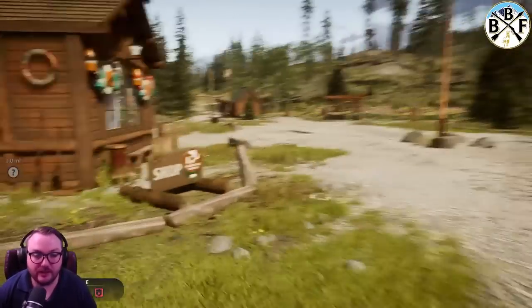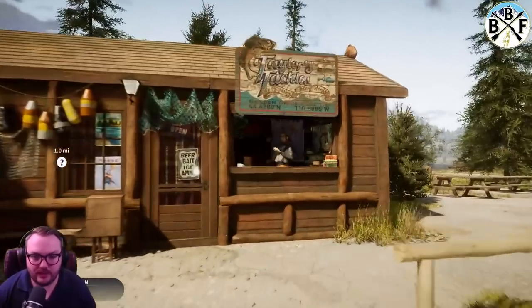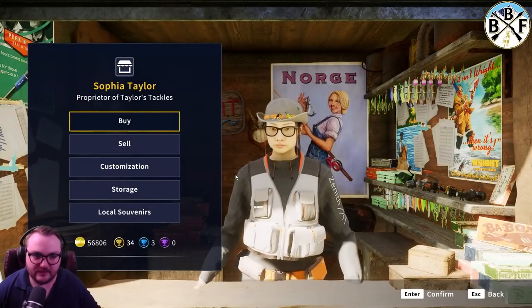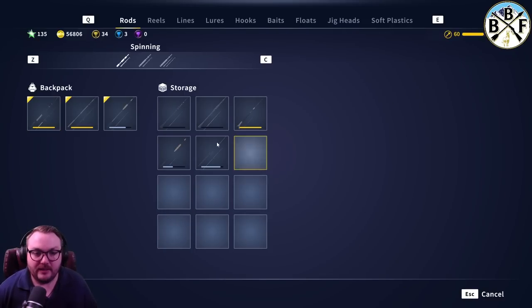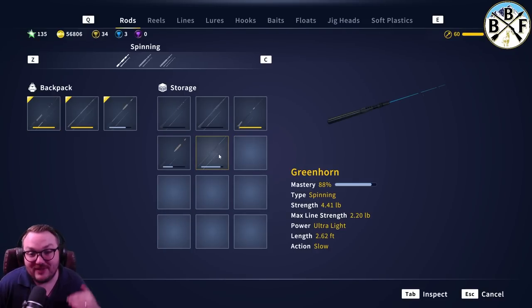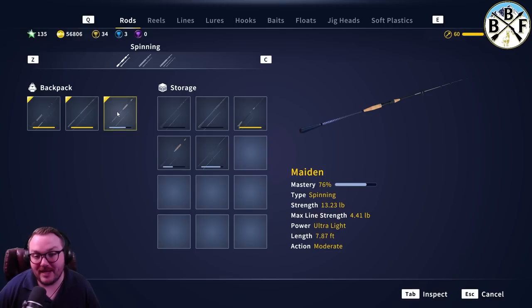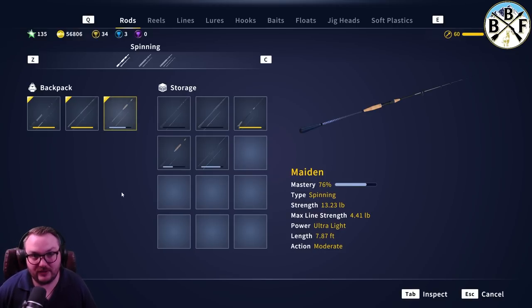First we're gonna go into the store and take a look at the beginner rods. The beginner rod that everybody starts with is the Greenhorn. The Greenhorn's max line strength is 2.2 pounds, so any fish over 2.2 pounds is gonna be a pretty good fight. Then there's also the Maiden rod, and that max line strength is 4.41 pounds - about double that strength. Those are the two rods we're gonna be looking at.